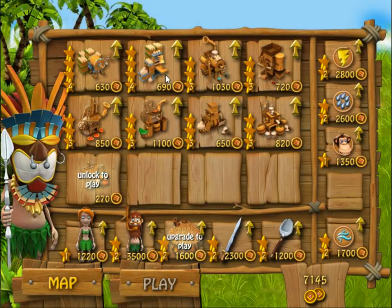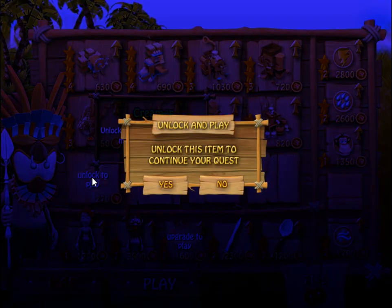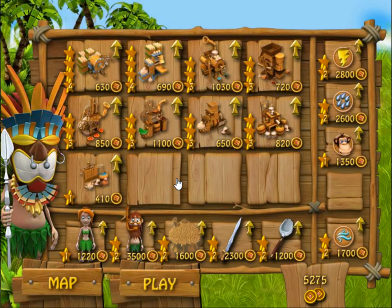We're going to unlock some new things here. We're going to unlock the coconut creamer, which makes coconut cream. And we're going to unlock something else — the shelter. And that will do it. So let's get started.